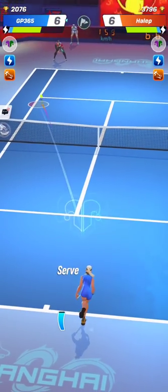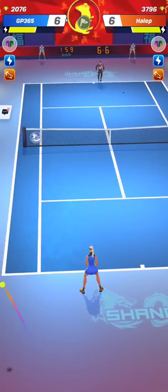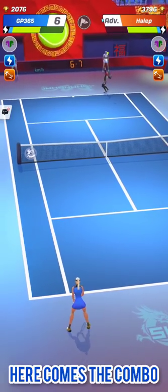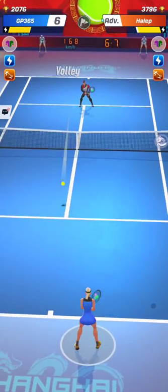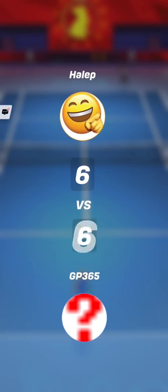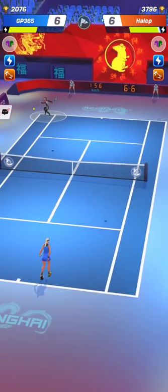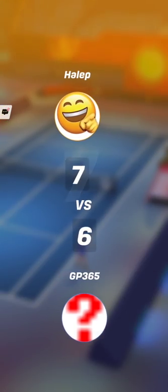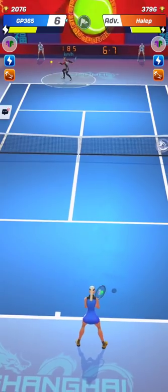Try to read your opponent's play pattern. If you know that whenever you serve to his left service box he likes to hit the right corner of your baseline, just be prepared to move your character there. You have nothing to lose — either you guess correctly and have a huge advantage with a head start to hit a strong return towards the opposite corner, or you guess wrong and you would have had a very hard time catching the ball anyway. So anticipate where your opponent is going to hit after your weak serve.